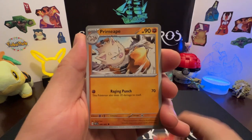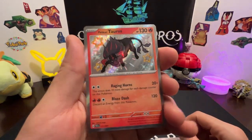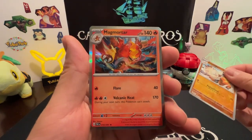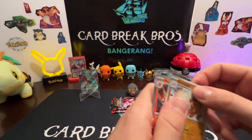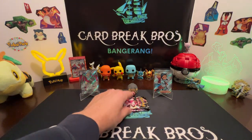Grievard, Sharkadette, Primeape, Whimsicott, Scrafty, Tauros Shiny — cool! Primeape reverse — and a Magmortar holo. We'll sleeve up our baby shiny there and crack into another one.